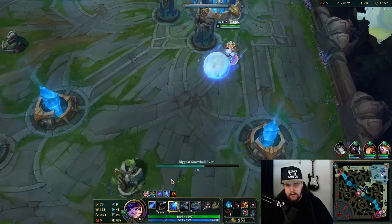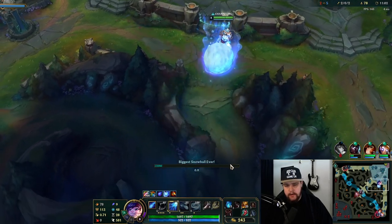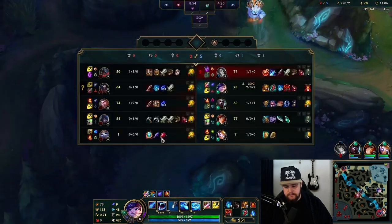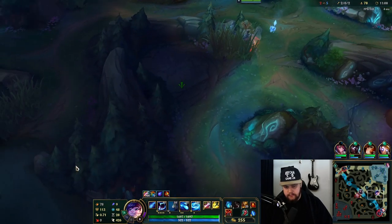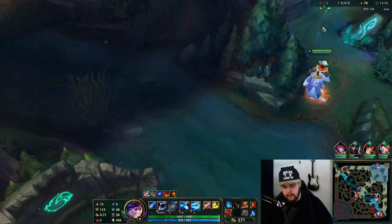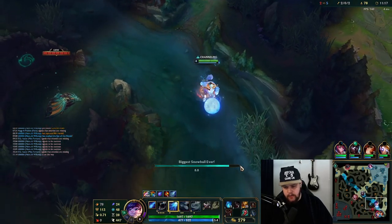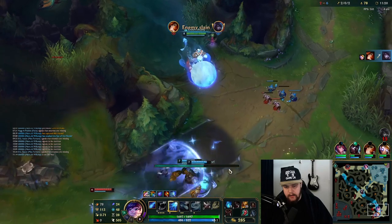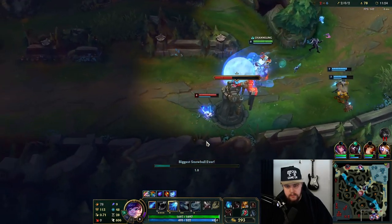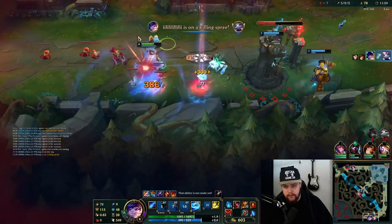If you have Homeguard, this is going to be especially fast because you hold on to a bunch of movement speed that way. Just use the W out of base to get onto the map a little bit faster. I should hit the plant - let's see if the guy is actually doing dragon right away. He's not, which means I see a bot lane play, so we'll quickly mosey on over. If we can land a good snowball, it should be good enough.